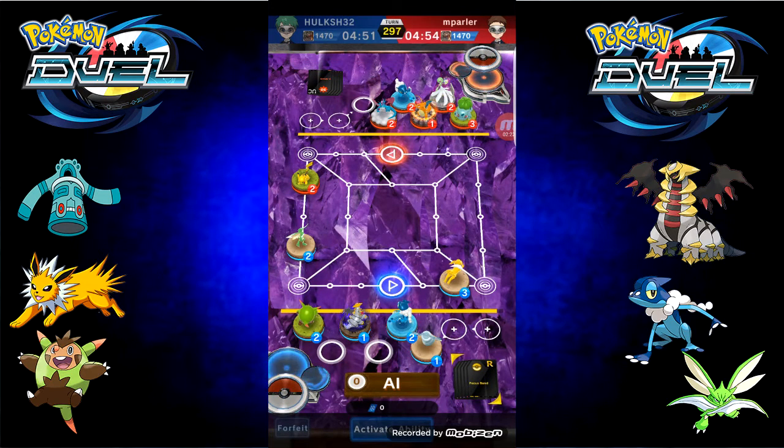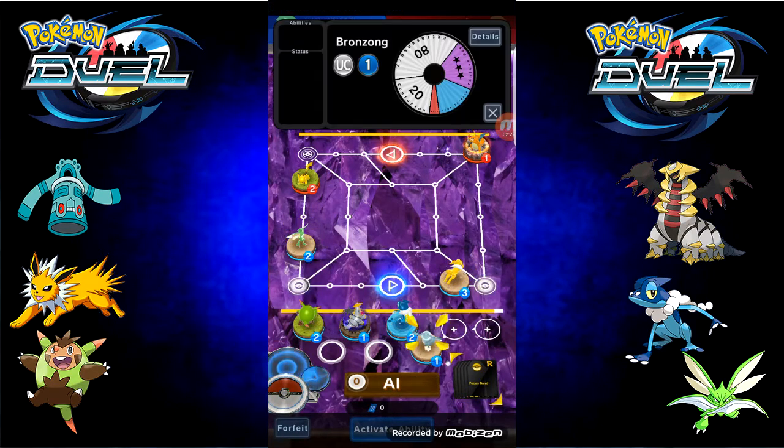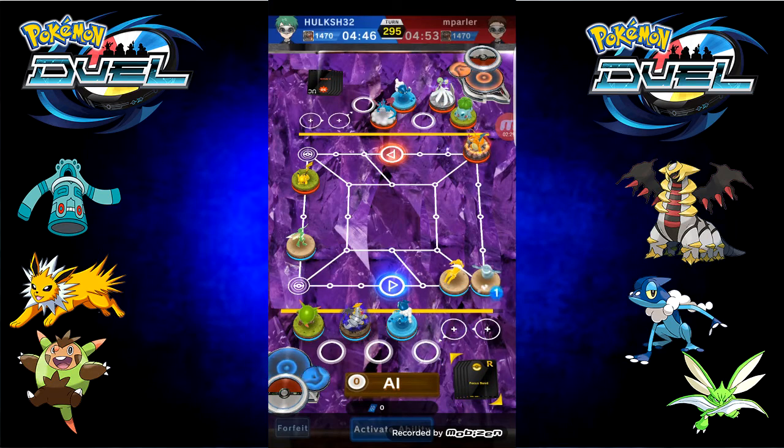I'm going to start off with Scyther, placing him on square two. He's going to put in some Charizards. Bronzong. Bronzong is very good, actually.